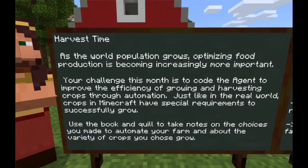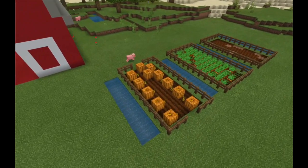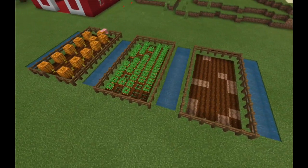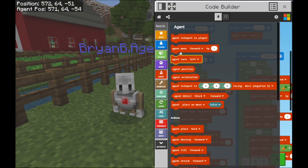Welcome to our Minecraft Education Edition Monthly Student Build Challenge for the month of October, Harvest Time. As the world population grows, optimizing food production is becoming increasingly more important. Your challenge this month is to code the agent to improve the efficiency of growing and harvesting crops through automation.